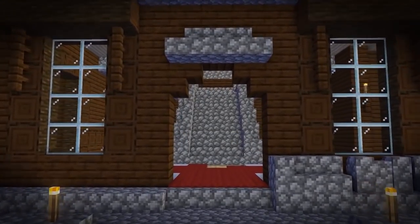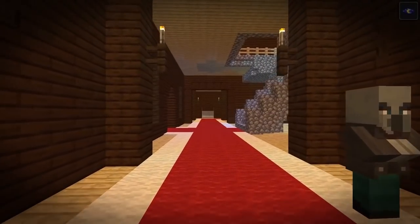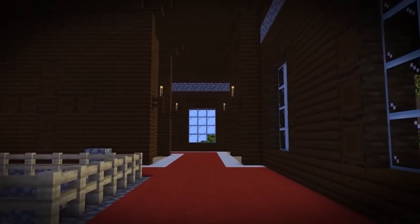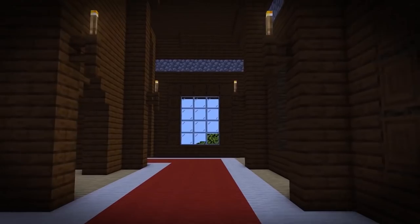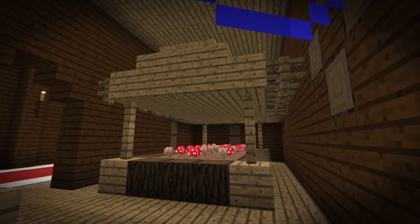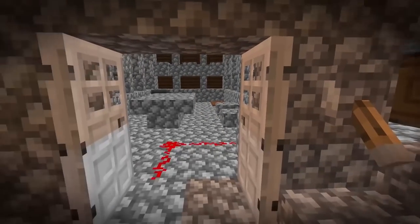Entering the mansion, things seem pretty normal at first. The entrance hall is pretty much always the same — it has a nice red carpet, some stairs, and as you go through you're likely to see lots of normal-looking rooms: ones that appear to be dining halls, libraries, little farms of mushrooms and trees. But then you get to some of the stranger structures.